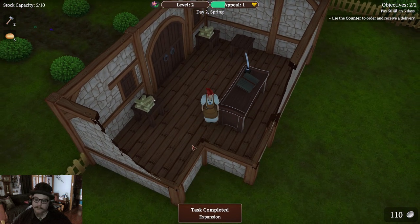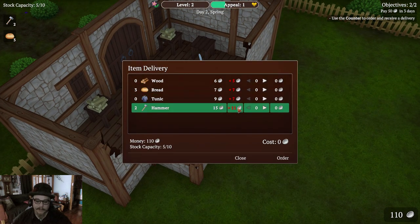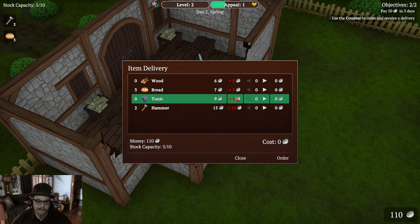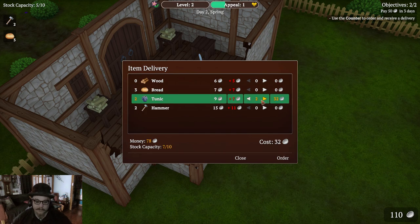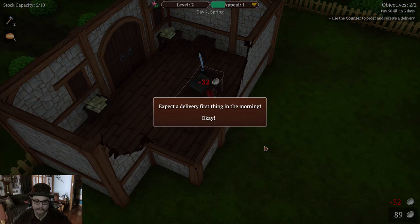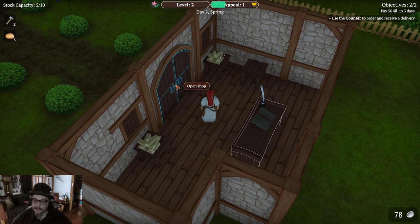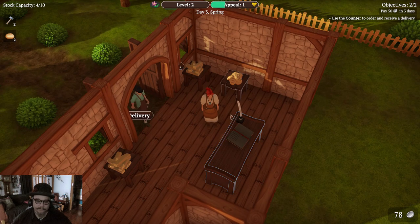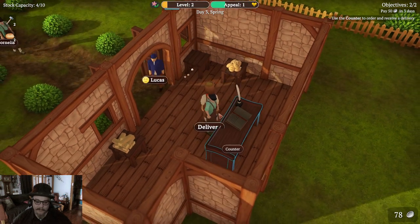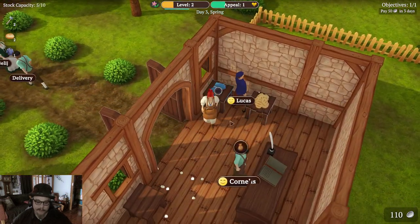All done, there we go. Use the counter to order and receive a delivery. I need to order some more tunics. All the shirts — two of them please. Order. Expect a delivery first thing in the morning. Just open the shop I suppose. Come in and buy my wood and my bread. Delivery, thank you. Oh, don't just drop the money on the floor.